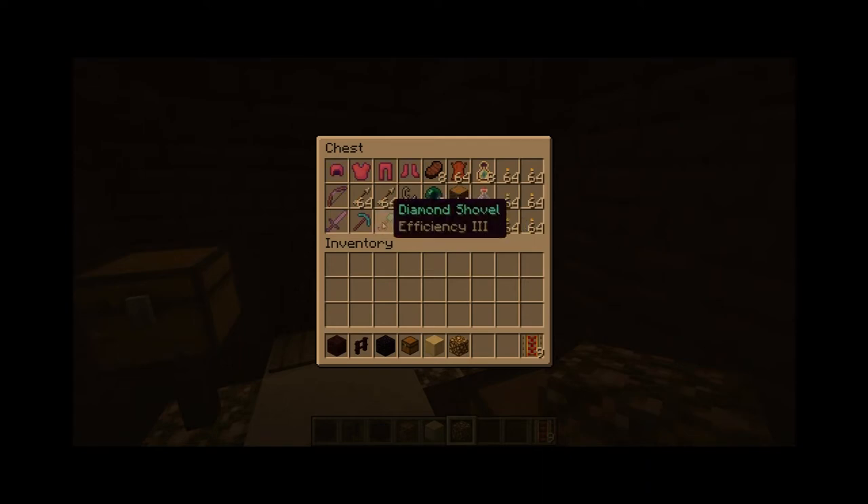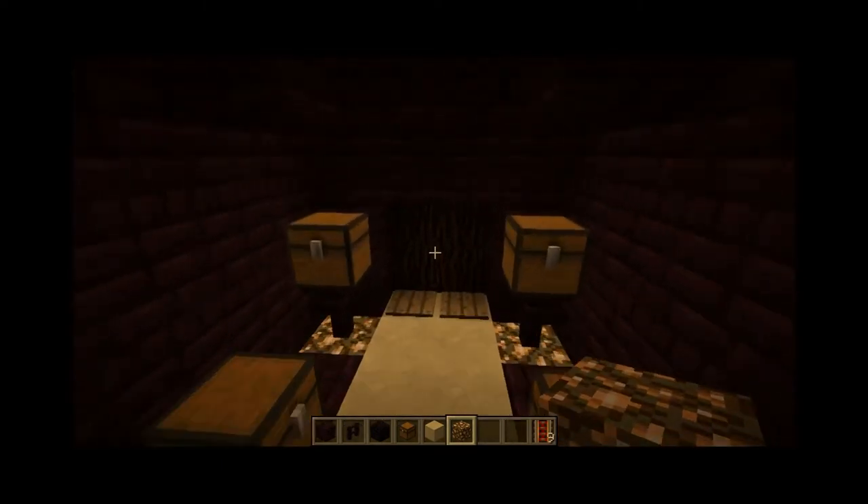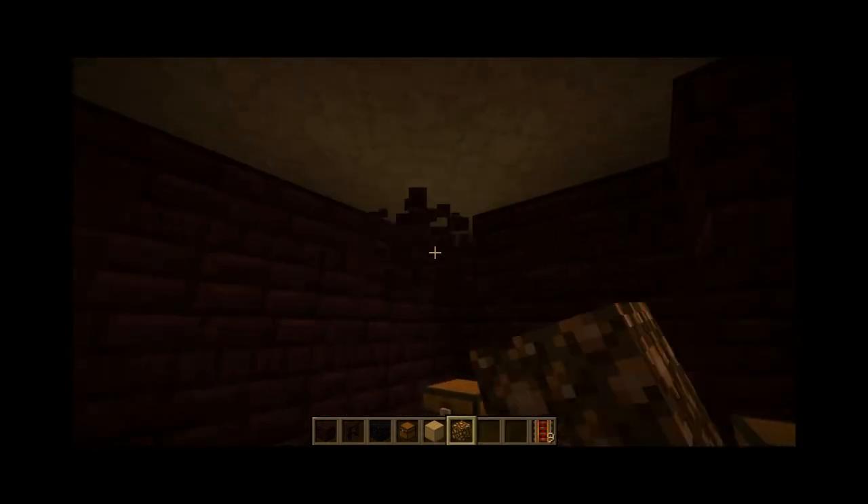Flint and steel. Diamond tools — all Efficiency 3. And then a Power 3 bow and two stacks of arrows. And a stone sword, Sharpness 2. Because his job is to not really get into combat — he's supposed to explore, not attack.